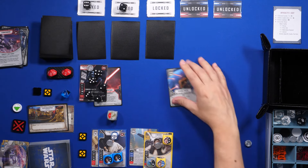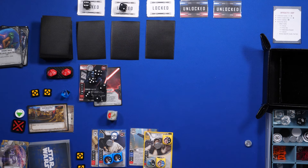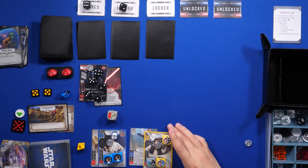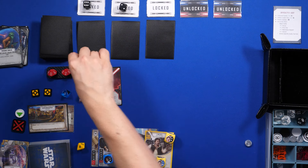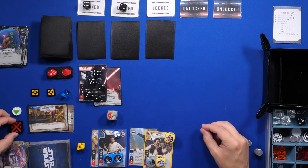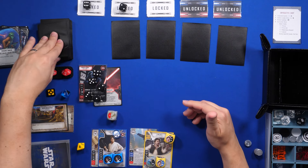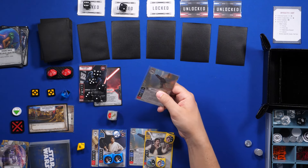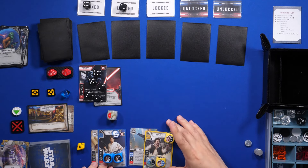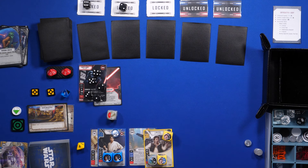Give each enemy character one shield — easy. Now we move on to upkeep. I'm up to four resources now. I remove the exhausted tokens, refresh, and draw up to five. We flip this and we're ready to rock — I go first this time.